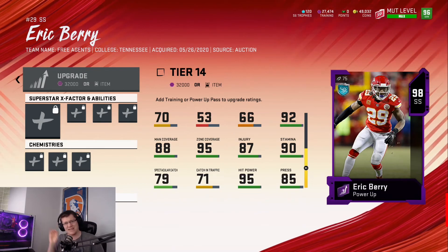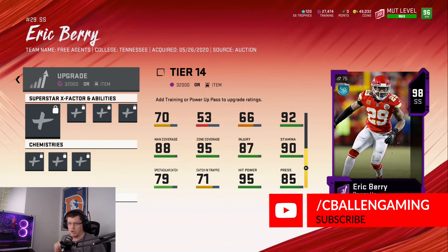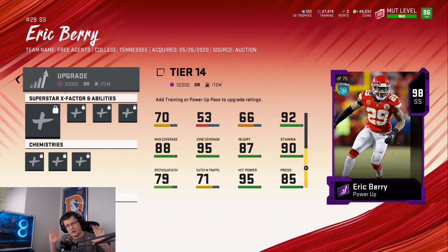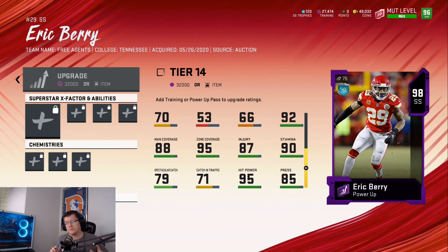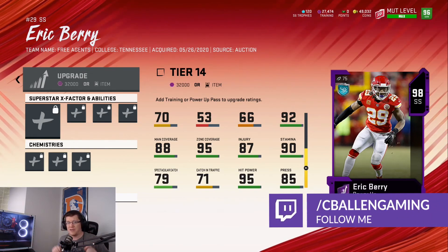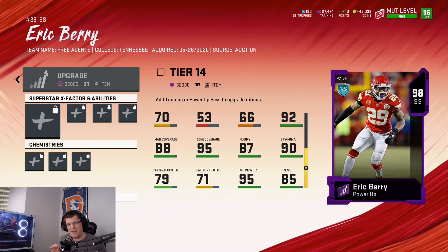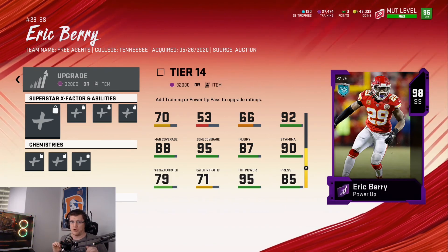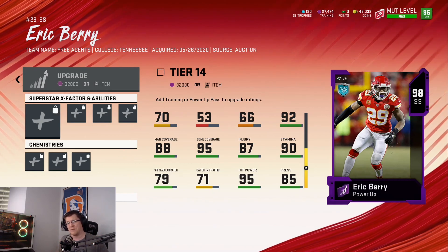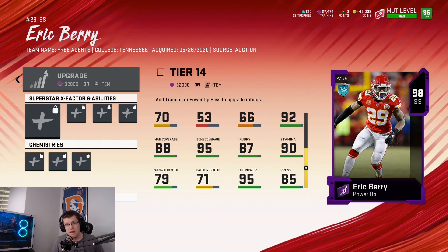That's it — six power ups added to this expansion power up program. Next Tuesday, six more will be added. Thank you all for watching, and hopefully you enjoyed going over these power ups. Let me know who you added to your squad and who you powered up. Tomorrow be on the lookout for the 98 overall Philip Lindsey gameplay — I'm excited as a Broncos fan to show that to you guys. Until next time, it's been me C Ballin, but I gots to go.